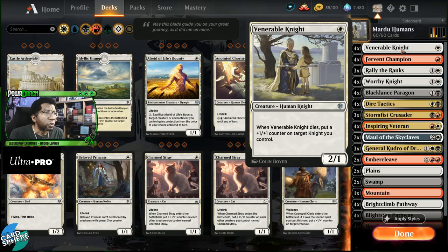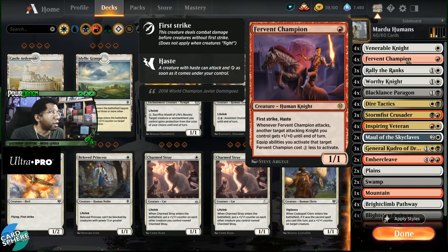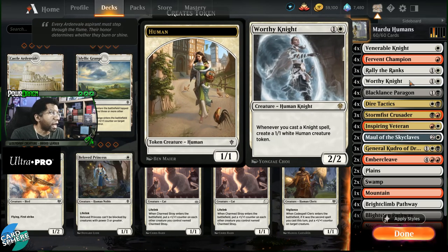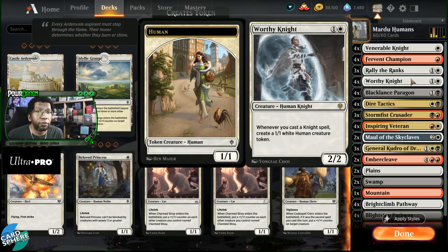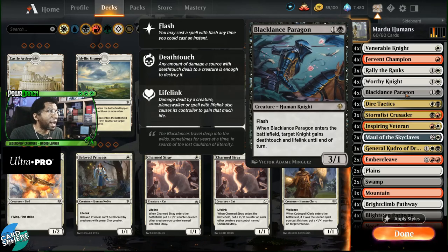When you have stuff with deathtouch or first strike, it makes your creatures a menace — or you have creatures with menace, kind of weird how that works. Starting at the top we have four Venerable Knights — great card, it's a 2/1 for one and really a nuisance opponents have to decide if they want to kill early or not, because this is very often a 3 or 4 power creature in this deck. Then Fervent Champ. Worthy Knight is probably the hardest card to play because you have to decide when you can safely commit to the field. One big thing about Rally the Ranks here is that with all your creatures being humans, you can call human instead of knight, which is a big deal because the tokens from Worthy Knight are humans, not knights — so now you can make 2/2s and 3/3s and really start doing a lot of damage.